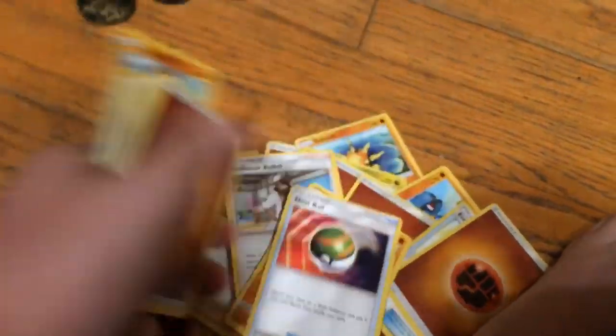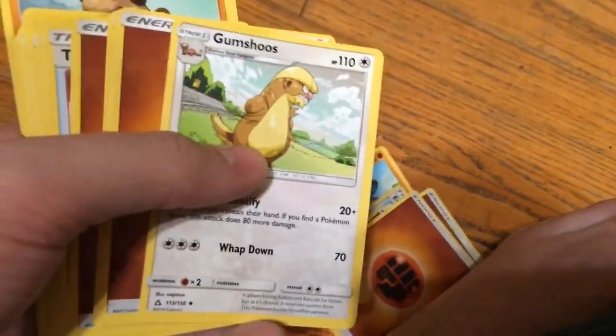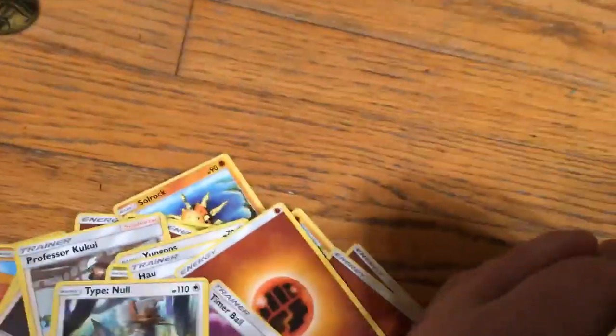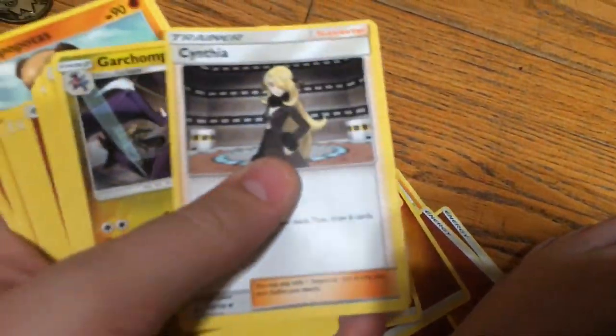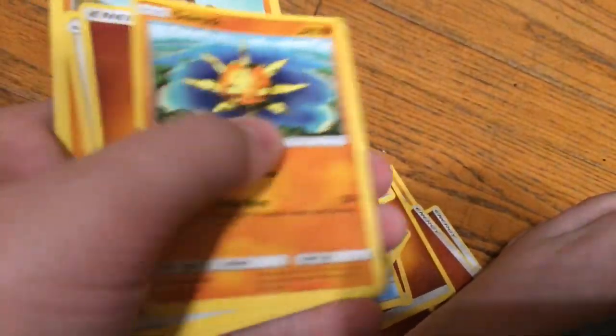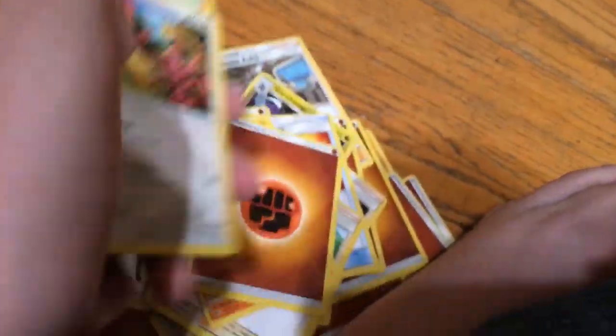Then we have Spiritomb, Soul Rock, Gible, Hippopotas, Riolu, Hippowdon. That is Lucario. Young Goose, Gumshoos, Gible. Type Null — that's actually a really good card; it's a really good thing from the game. Put in the chat if you've ever played any Pokemon games. Riolu, Spiritomb, Soul Rock, Young Goose, Hippopotas. Okay, so that's another pack down.